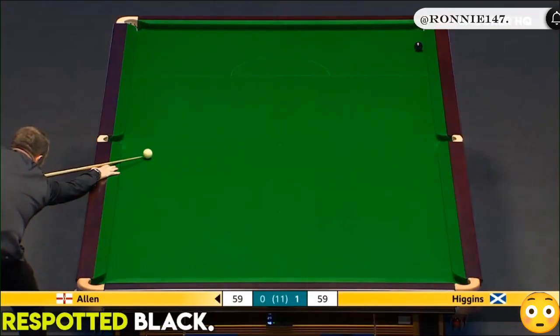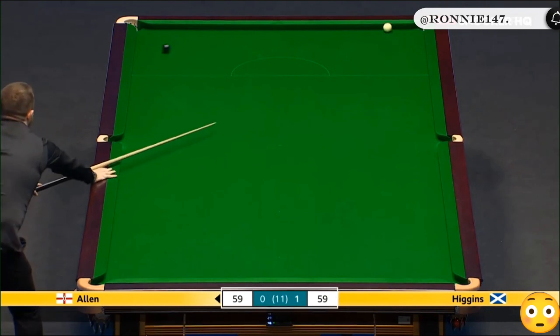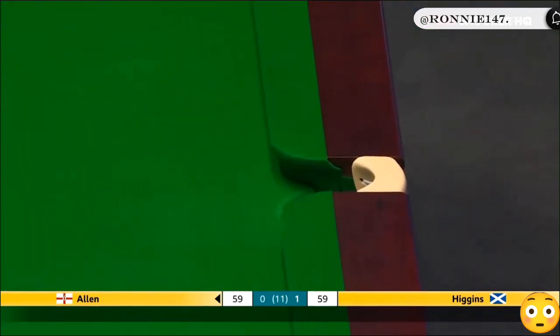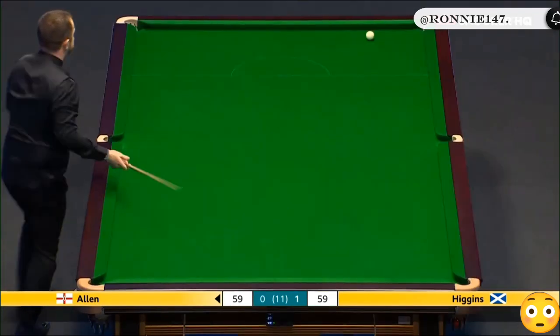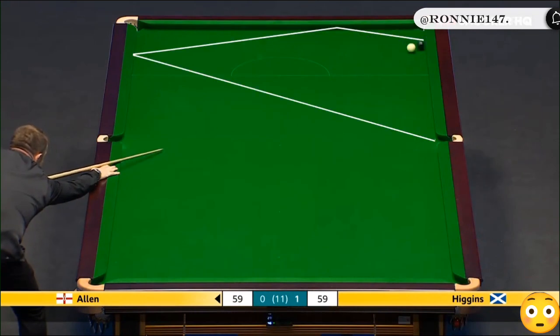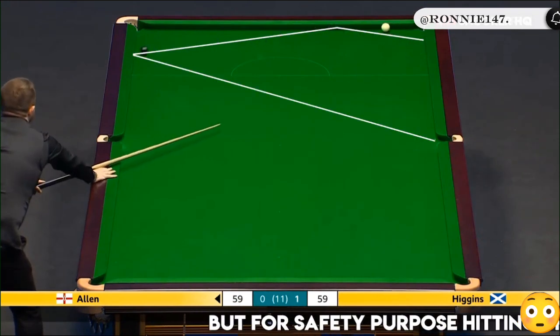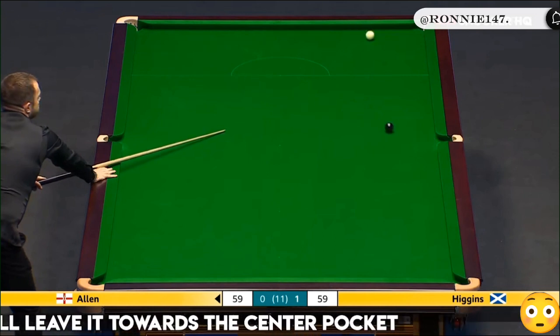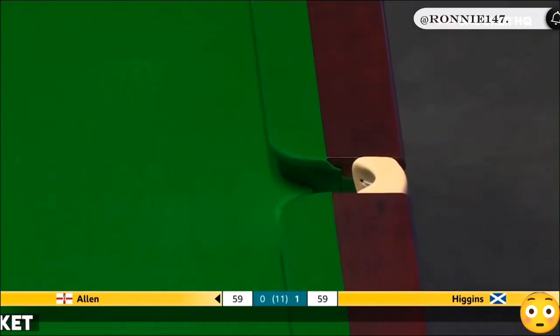That's too thin to attempt, but Mark can play a much better safety here. He's just gone in — wow, what a finish, and what a steal. For Mark Allen, John Higgins just needed the green for 2-0. Allen with a cocked-out double on the re-spot.